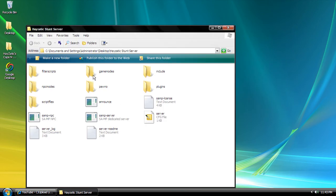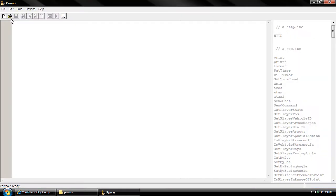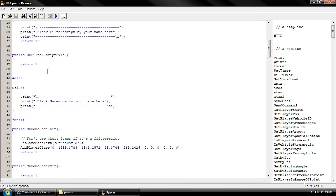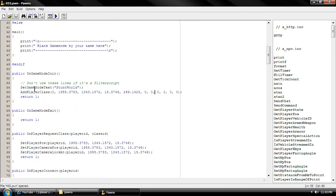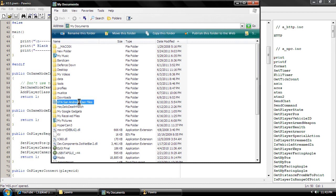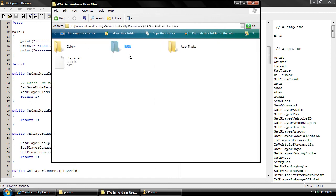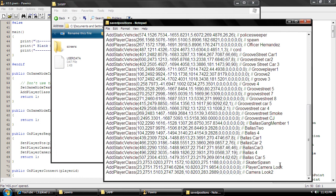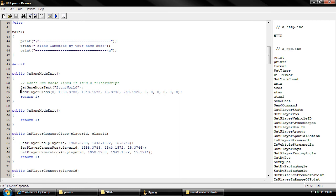We're going to open up our game mode and come down to 'OnGameModeInit' to locate AddPlayerClass. This is when you first boot up — it's where you pick the skin and the player that you want to use. We're going to go to My Documents, then GTA San Andreas User Files, SA-MP, Save Positions. Scroll down and take this one — Skater Spawn. It'll probably be the first one for you guys. We're going to replace it right here — it spawns the skater where we want.